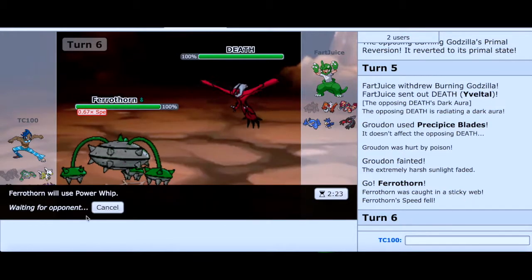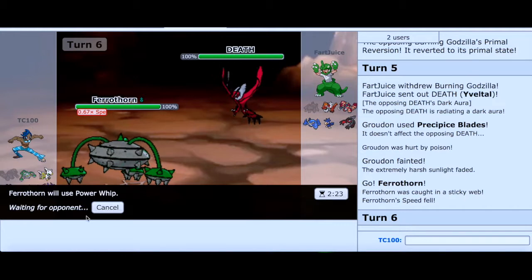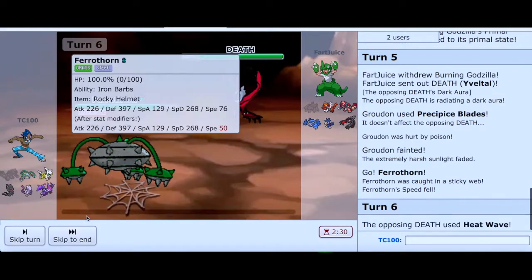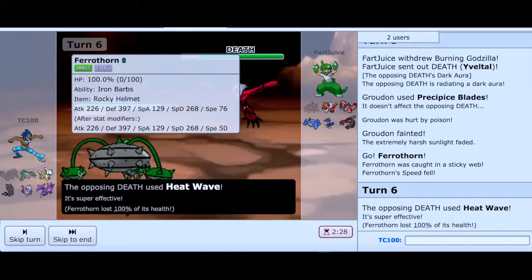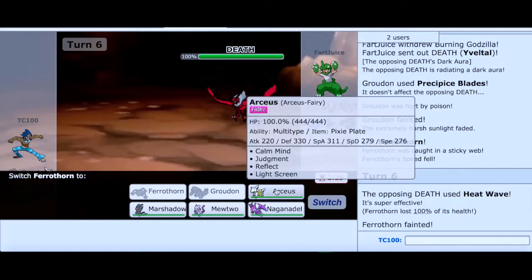I would rather put some chip damage than paralyze him. I think going for the chip damage is a lot better. Hopefully he doesn't have anything weird. Oh my god, he has Heat Wave! Get out of here. Alright, so Celesteela is officially a problem. We'll ask Arceus Fairy for the typing matchup — obviously. So we'll go for Calm Mind. Toxic. This is why Toxic is an amazing status move — it really is.